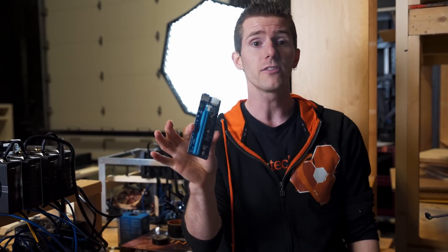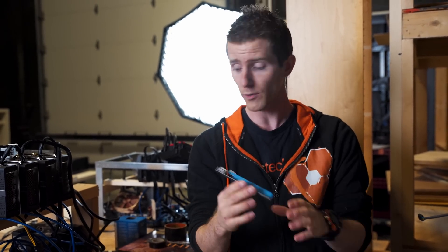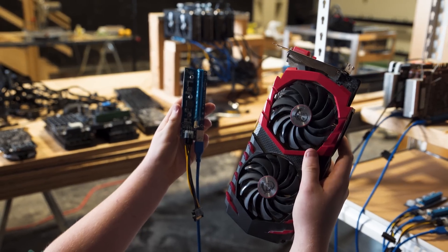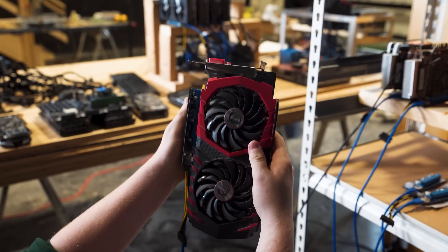One tip when powering these risers is to use as few adapters as possible when plugging them in. Ours runs off SATA, so we're going to be using two of these adapters per SATA harness coming out of our power supply.